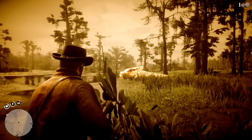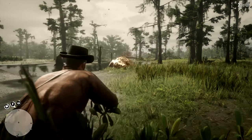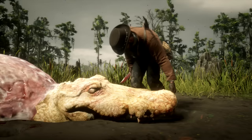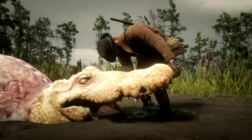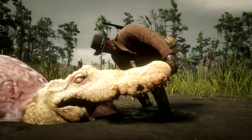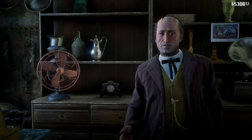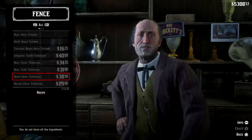The trinkets are acquirable by killing legendary animals and getting certain materials off of them — such as a tooth, a claw, or even a heart — and you can turn these over to any of the four fences in the game, pay an extra price, and turn it into a trinket.